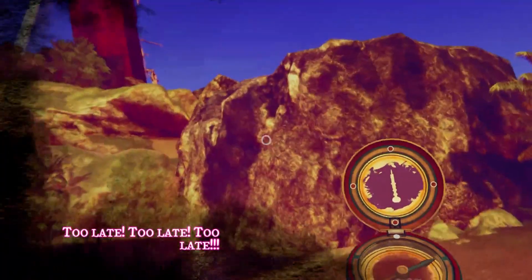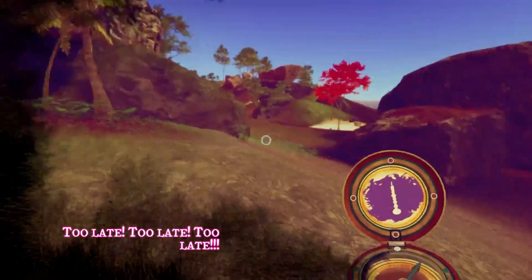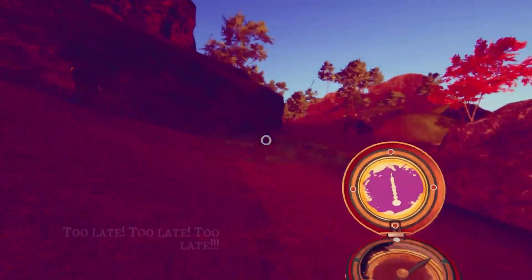Whenever you are walking around the island, except for when you're safe in your memory scapes, from time to time a darkness will take hold of the island and try to take hold of you, but by turning and facing it, you will expel it.